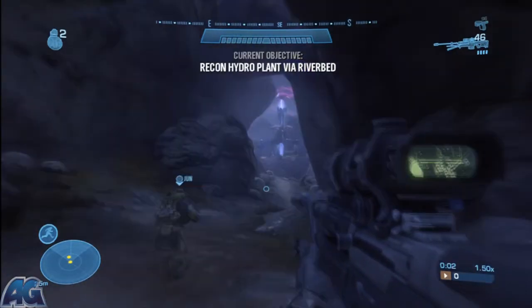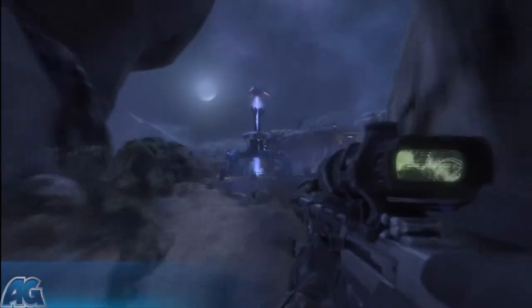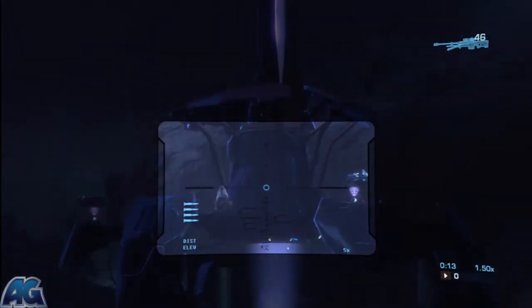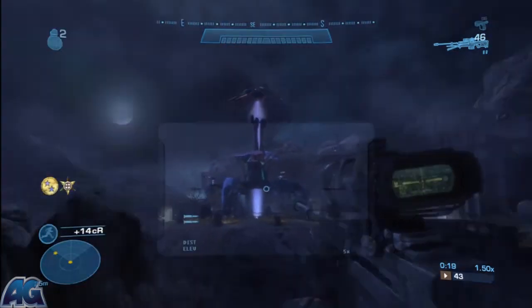Halo Reach, the Legendary Difficulty Walkthrough for ArmageddonGaming.com. You may notice that this is checkpoint B of Nightfall. You notice how I am back to my default weapons? The game decided not to save my checkpoint even though I definitely saved and quit, so I'm back with a sniper rifle.